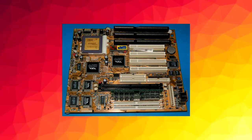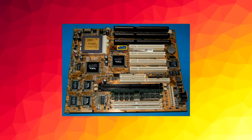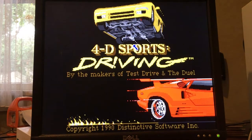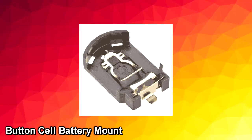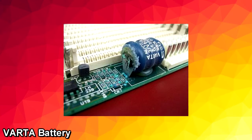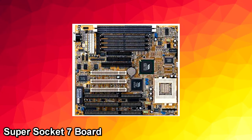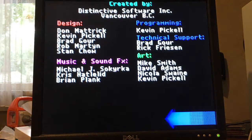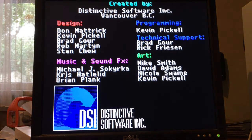Another important thing to consider when building a Socket 7 machine is the motherboard. With a Pentium MMX CPU you can have literally any chipset on the motherboard and it will work fine, so don't worry about the chipset. Look for something that has a standard button cell battery mount on it. When a motherboard with a real-time clock chip or a Vitar battery fail, they are hard to replace and can sometimes stop your motherboard from working due to battery acid corrosion. You can also get a Super Socket 7 motherboard, but that is a lot different to just a typical Socket 7 board, so I won't be covering that here as it deserves a video of its own.